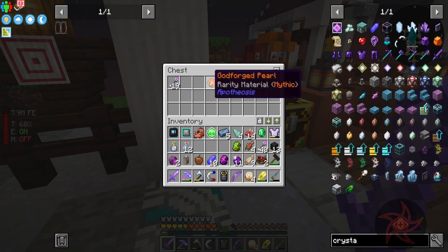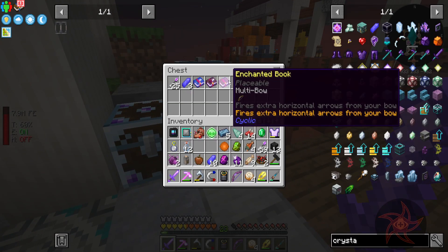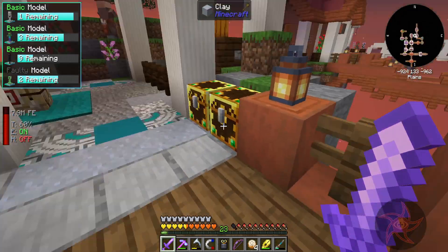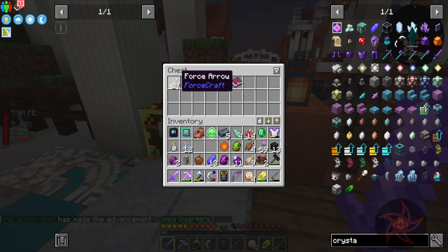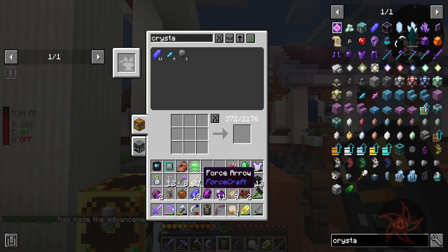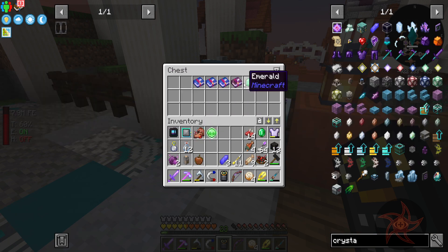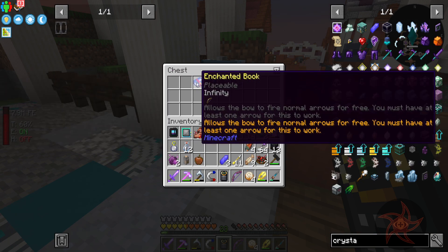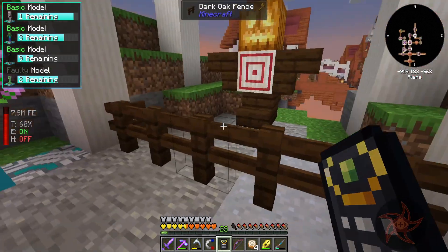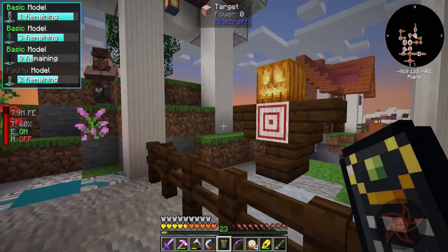God forged pearl, mythic quality — I'll take more of those if I can find them. Infinity — I've already got it, which is unfortunate because infinity actually cancels out Endless Quiver. Force arrow, that's new. Wow, three infinity books. It'd be hilarious if there was randomly a chance that one of these barrels would be full of TNT instead of fireworks.